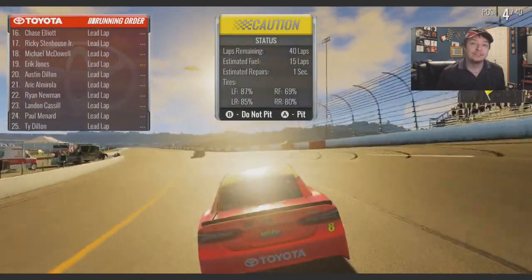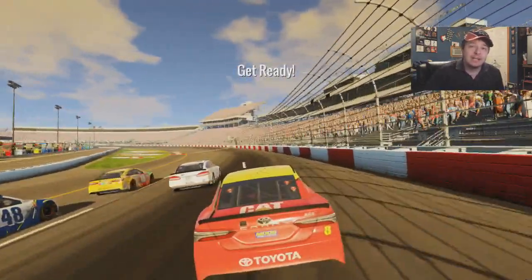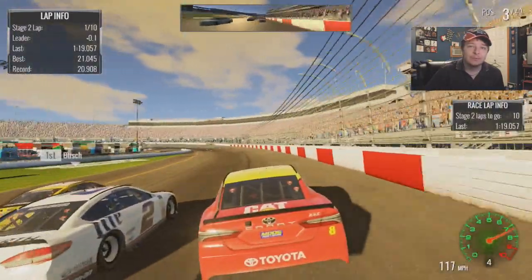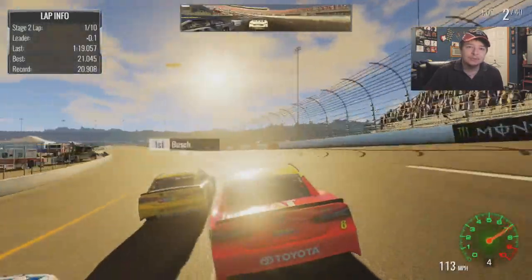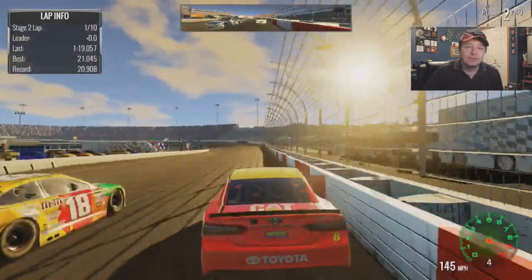Let's get stage 2 going. We're going to be P4. Nobody pitted except for McMurray. Here we go — green flag's underway for stage number 2. Get off to a good start. Gonna be 3 wide, I think. Brad kind of choked it a little bit there on the start. On the outside, Kyle Busch trying to go for the lead. He went out of that corner a little limp. Let's go to turn 3.